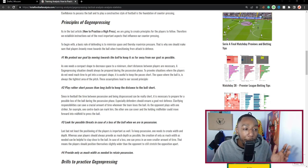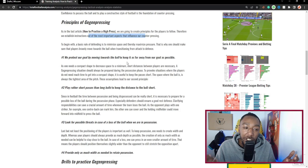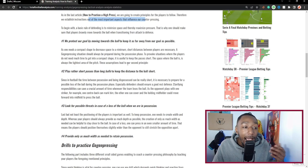Looking at the principles of gegenpressing from this article, we are going to create principles for players to follow, establishing instructions out of the most important aspects that influence our counter-pressing. To begin with, a basic rule of defending is to minimize space, therefore maximizing pressure. This is why one should ensure that players bravely move towards the ball when transitioning from attack to defense. Principle one: protect our goal by moving towards the ball to keep it as far away as possible.